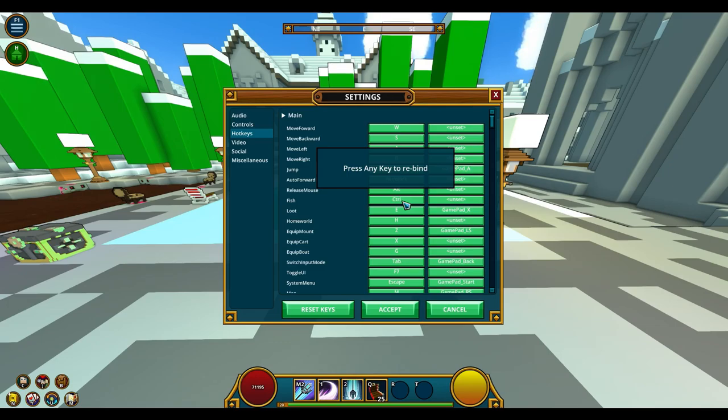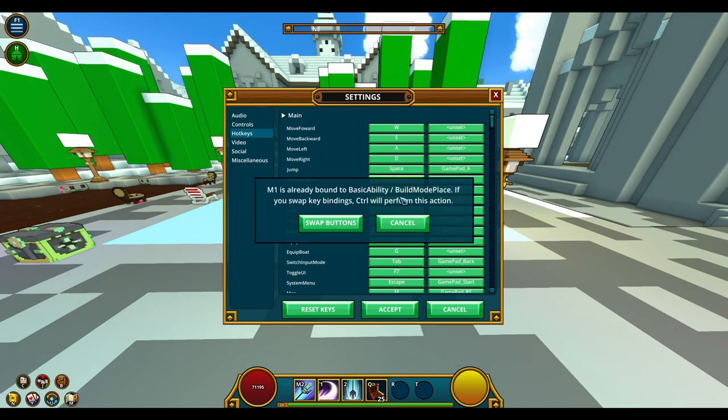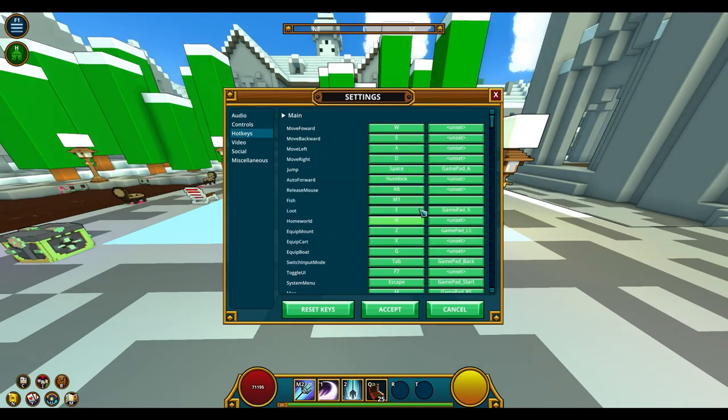But if you plan on being AFK and not sitting at your computer desk, just bind it to a wireless mouse. For example, I set my fishing action to be activated by my left mouse button on a wireless mouse.